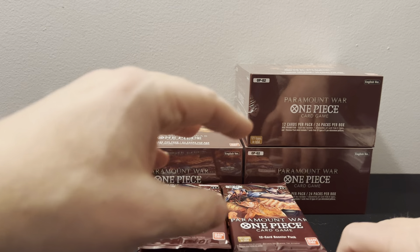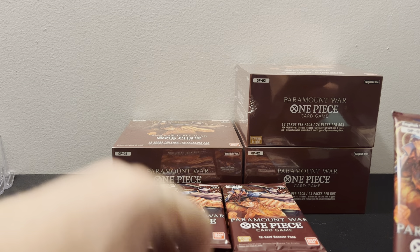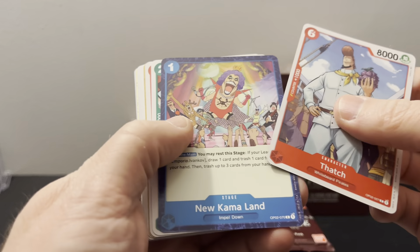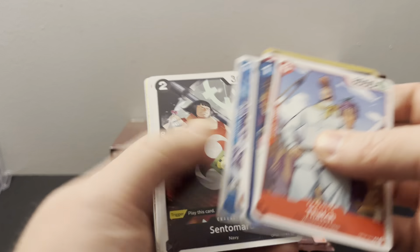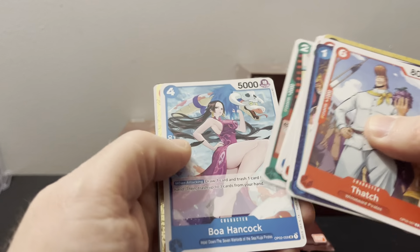We're going to do it like this, and then I'll start stacking the leaders, and the Dawn cards go there. We got this. I'm kind of anal with my sorting as I open, as anybody that watches this channel knows. Whitey Bay. Tony Tony Chopper, Chopper, Boa — which would be the closeup of the box topper.